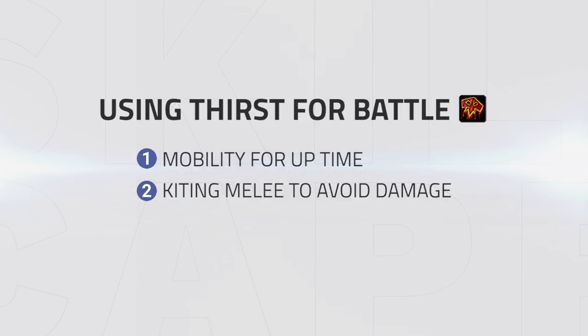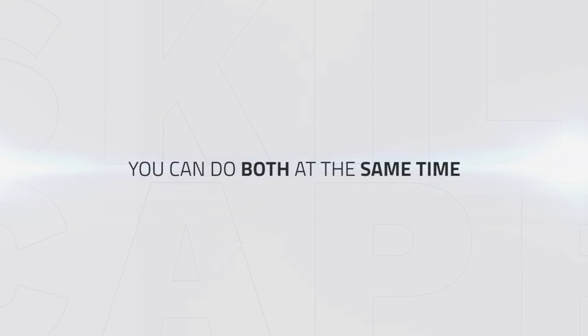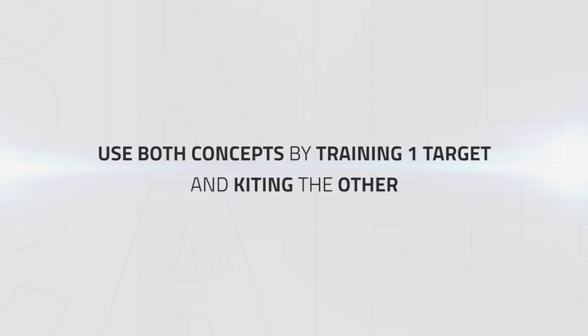So now we've talked about the two main uses for Thirst for Battle: utilizing it for mobility to keep onto your kill targets better, and using it to kite most melee specs in order to avoid taking unnecessary damage. What if I told you you can do both of these at the same time? It sounds overpowered against some things, yet it's totally possible, especially against the melee specs that you can kite. You basically just take both concepts of what has been taught whilst training one target and kiting the other melee. Doing this will allow you to continue getting pressure on your main target whilst relieving yourself of the enemy's damage.